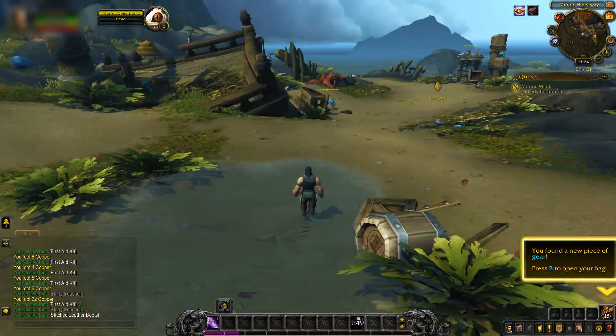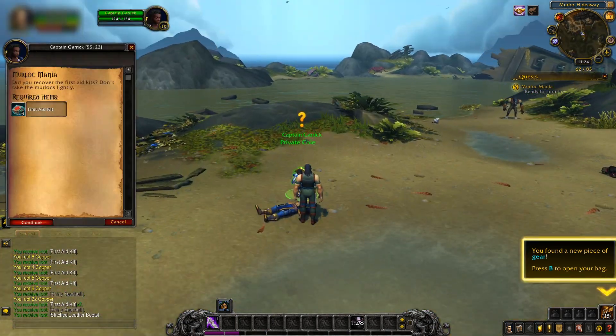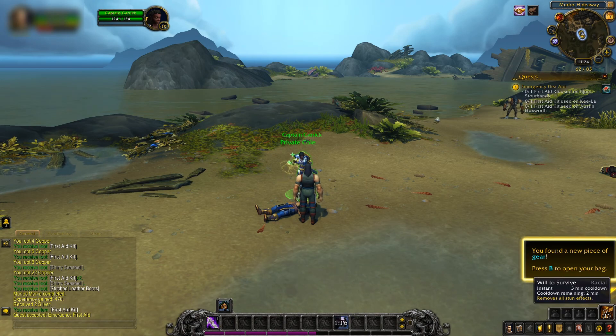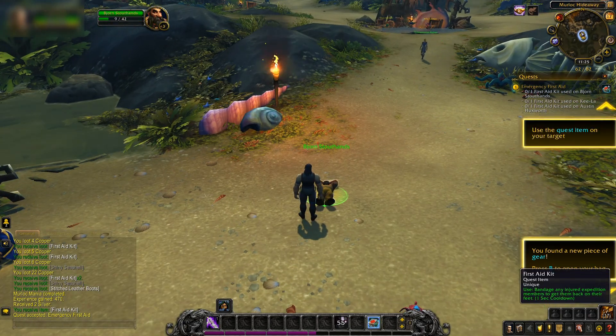Speaking of mounts and levels, those have been reformed as well. Starting at level 10, you can train apprentice riding to unlock your first ground mount. Every 10 levels thereafter, you will find a new trainable riding skill: apprentice at level 10, journeyman at 20, expert at level 30 which is your first flight, and finally master at level 40.